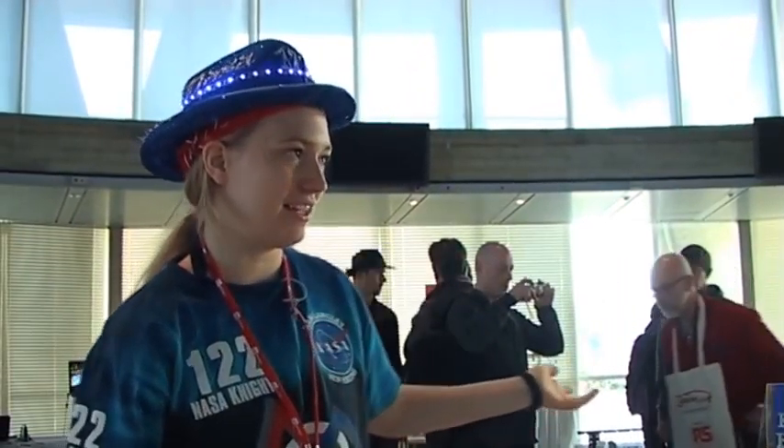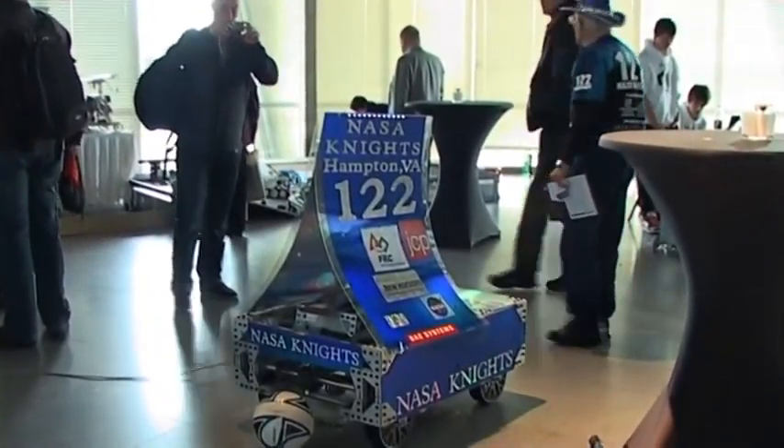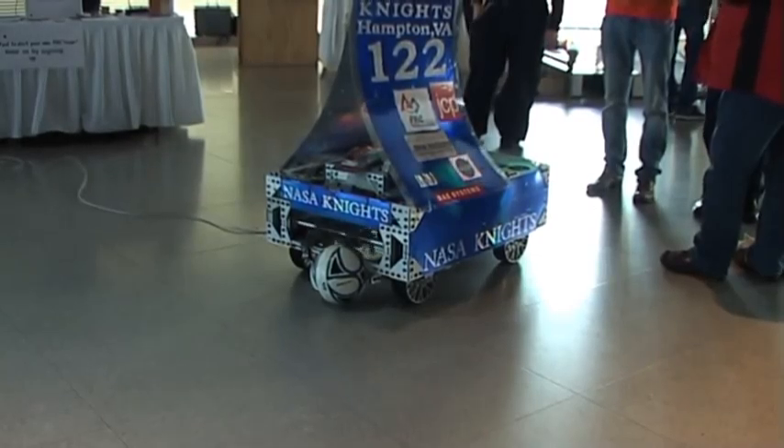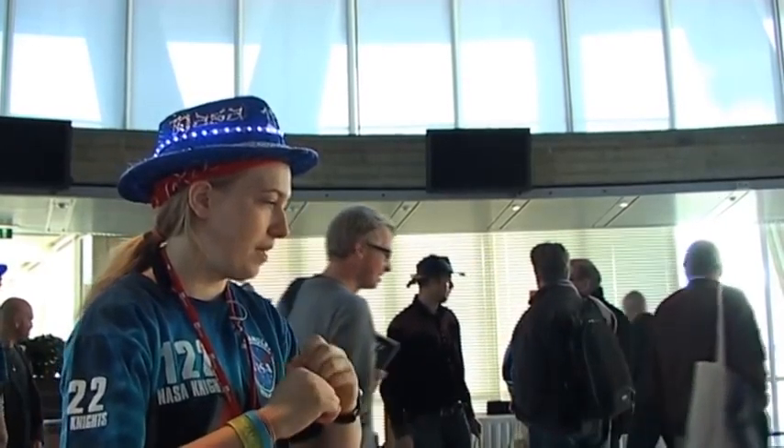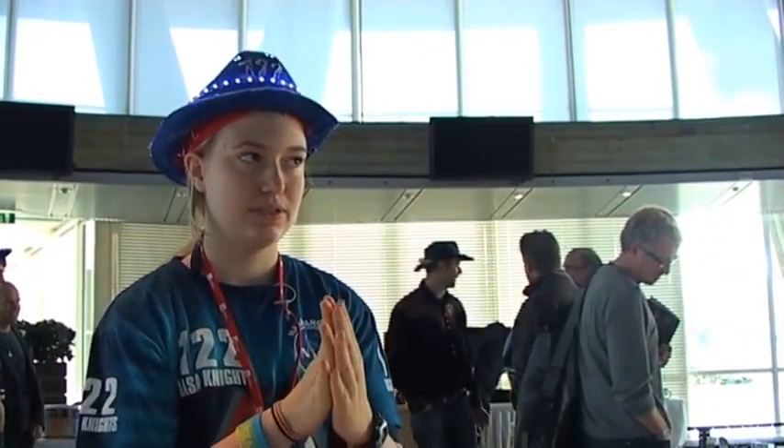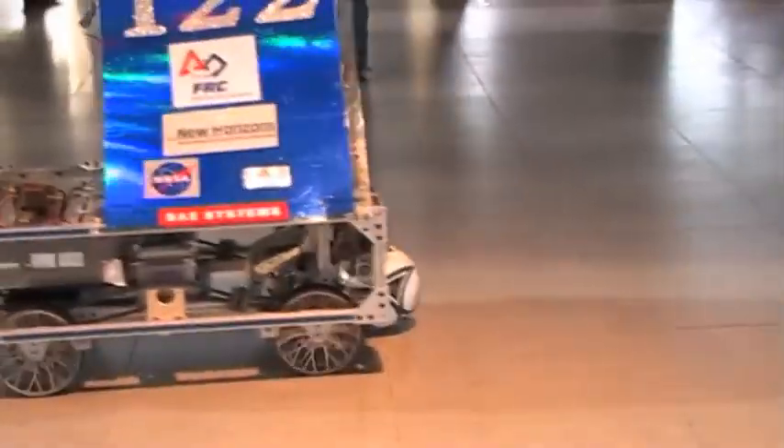Hi, I'm Becky. I'm a fabricator on the NASA Knights Team 122 and I'm here to talk to you about Excalibur. This robot is built in six weeks. It has five motors on it — four for driving around, so we have a very maneuverable robot. The last one is for the kicker, which is both a spring and two cams where it's pulled back and then released into a goal.